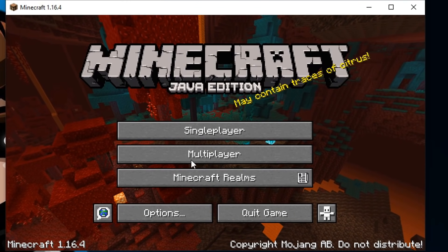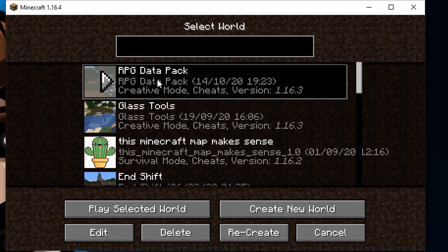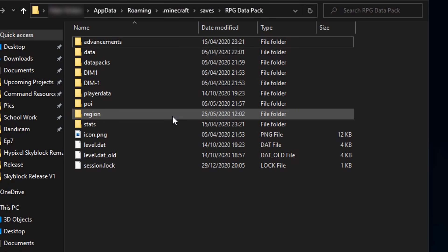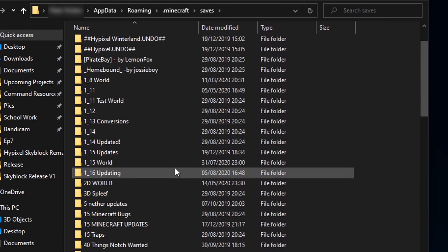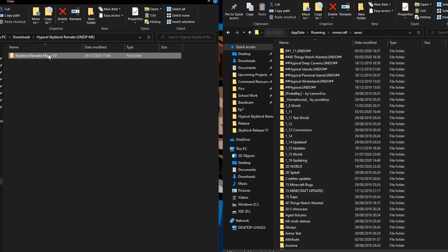That's step one done. Now you need to also add the map. To do this, we need to open our saves folder. This can be easily accessed by clicking 'Edit' on any of your worlds, and then clicking 'Open Worlds Folder'. We can then go back one folder, and all of your existing worlds should be in this folder. Just drag and drop your download named 'Skyblock Remake Map' into here.